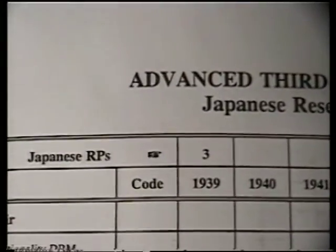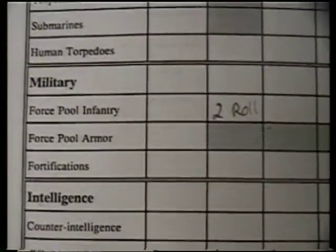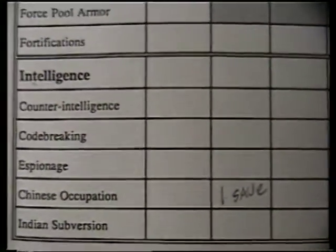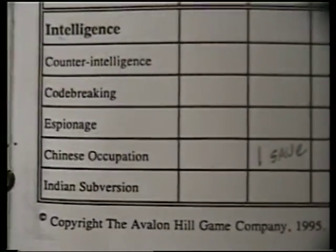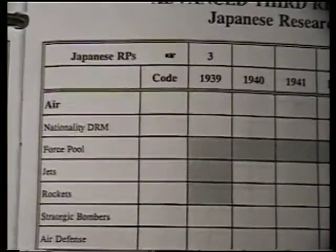The Japanese get three research points. We don't put any in the air right now, none in the naval. For the military, we're going to put two for the force pool of infantry. Remember, Japanese are very short on infantry, so we want to get the extra infantry - we're going to put two in and roll right away. Then we're going to put one in Chinese occupation, because we're dealing with Russia and the Americans and we don't want the Chinese giving us a lot of problems, so we'll try to pacify them. The research points we will call RPs from this point on.